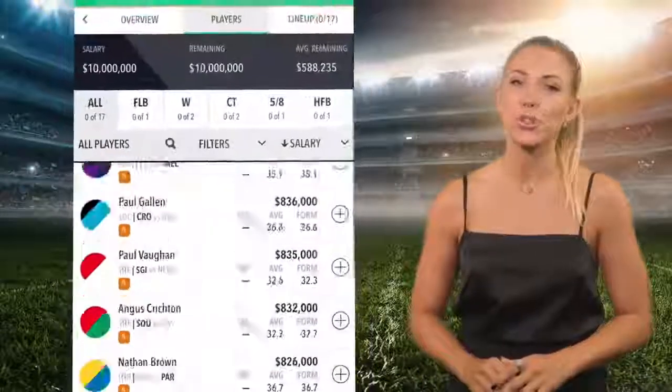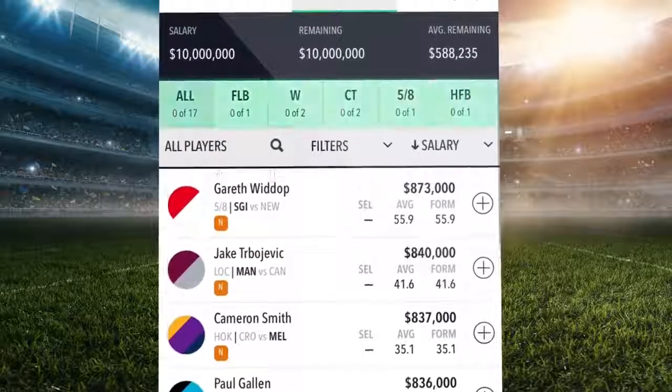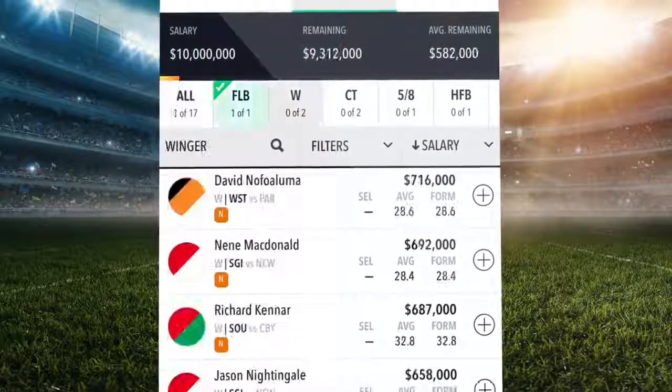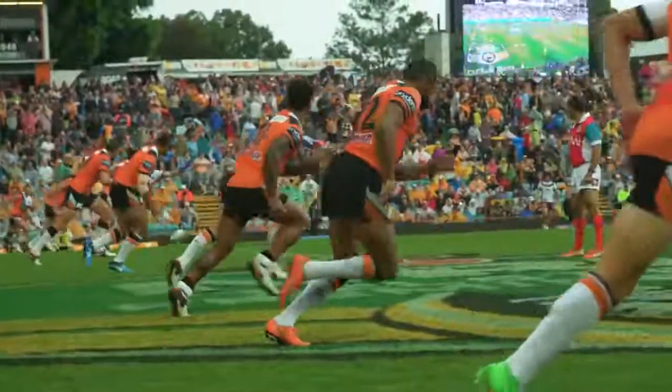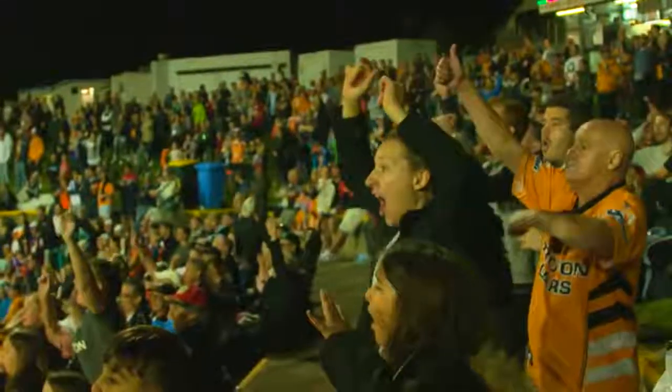Now it's time to choose your favorite players. Your goal is to build the best 17-man team and stay under the salary cap. You need 13 starting players in actual positions and four on the bench. Your players win you points based on how they perform on the field — the more points you score, the more you win.